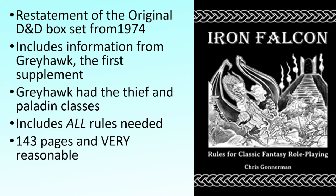Iron Falcon includes all the rules you need to play. The original box set didn't — it assumed you also had the Chainmail rules and another game called Outdoor Survival, so there were some holes in the rule sets. Iron Falcon tries to patch up those holes and is really a complete book at 143 pages. You can get paperback or hardback, and it's very reasonable — the best price I found for the paperback was $9 on Amazon. You can also get a PDF for free on DriveThru.